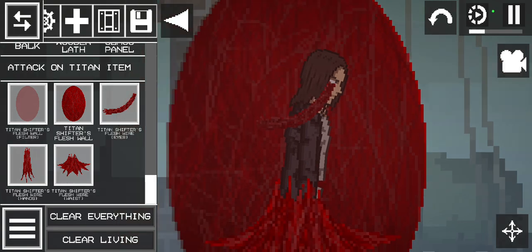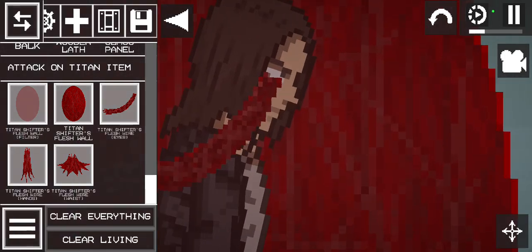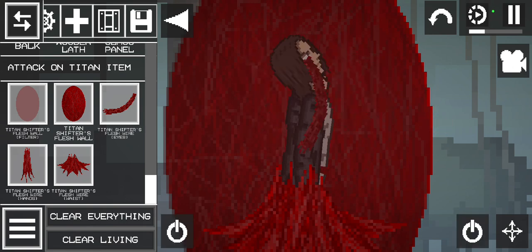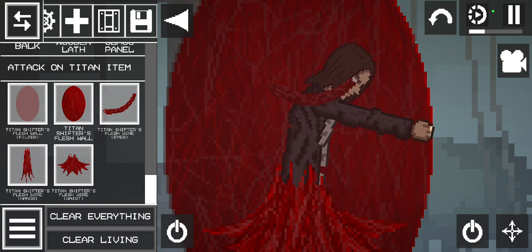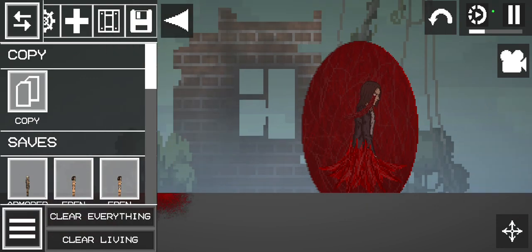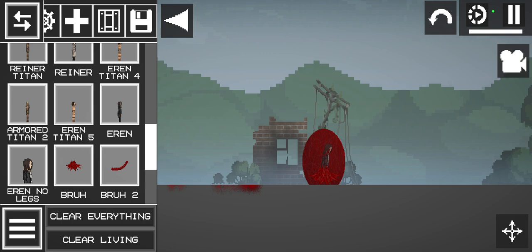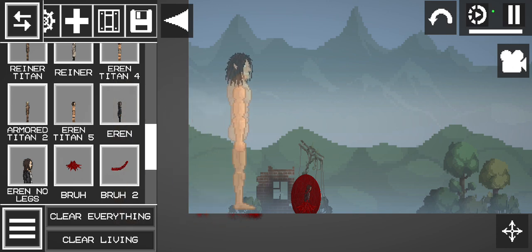And you're done — the flesh hole. All you need to do is remove that. Look, Eren is inside — now he can control the Titans. Done! Hi, I'm Eren, I'm like a man just like a Titan, and my Titan butt is huge. And that's all. Let's get Eren's Titan — oh my gosh, why is it so laggy? Look, it's Eren's Titan!